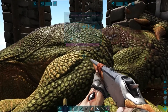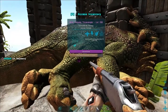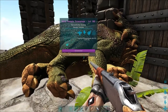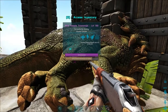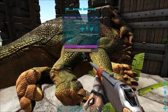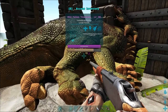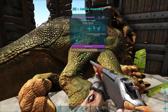If that's a big problem, what you can do is take all the food out of the dinosaur and let it wake up, then knock it out again — because the taming effectiveness resets once it wakes up and gets knocked out fresh. Sometimes you might just have to shoot something with a tranquilizer dart if you don't have narcotics, but be aware you risk losing effectiveness.